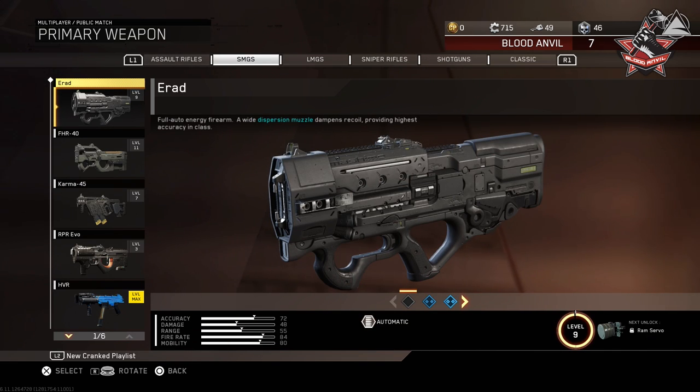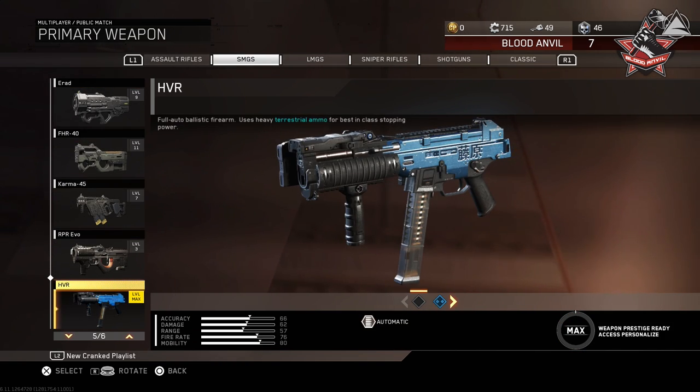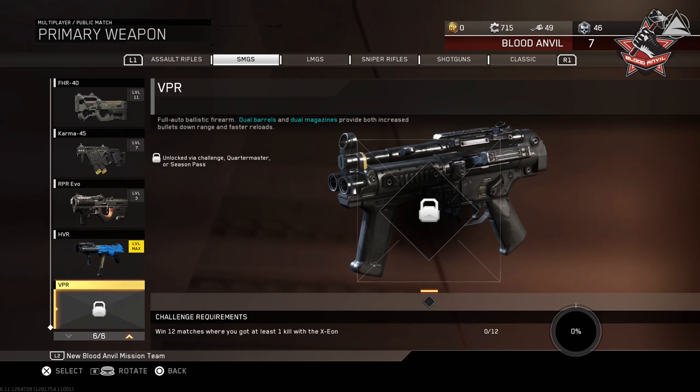Scrolling over to the SMGs — the Submachine Guns — scroll to the bottom just under the HVR, and you'll find our very first SMG DLC weapon added to Infinite Warfare and the fifth DLC weapon added overall: the VPR. This VPR is a full auto ballistic weapon with dual barrels and dual magazines, which provide increased bullets downrange and faster reloads, making this weapon seem pretty overpowered for the most part.